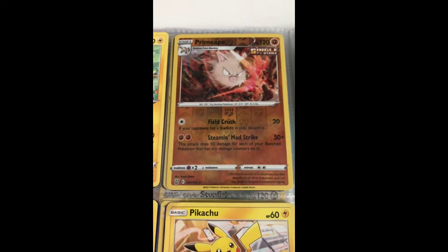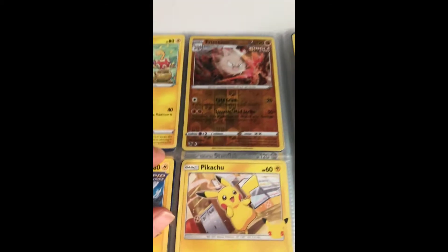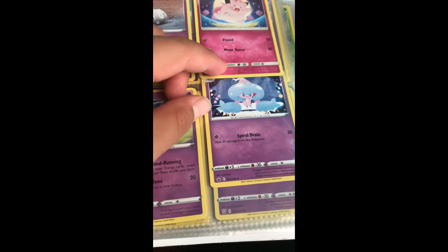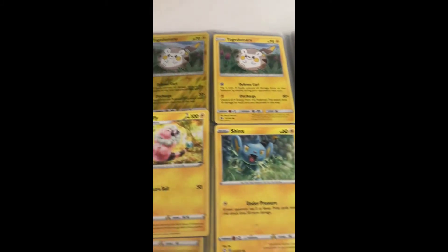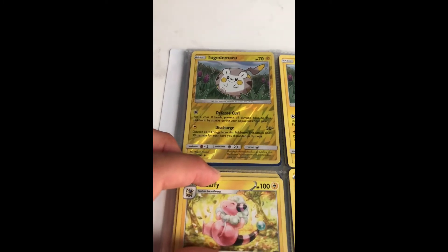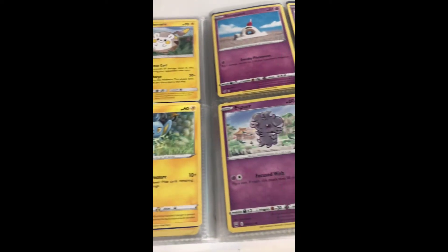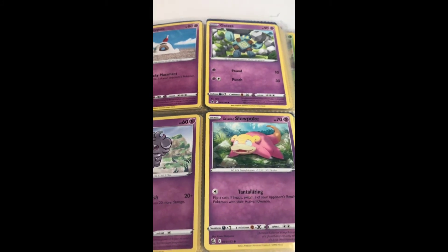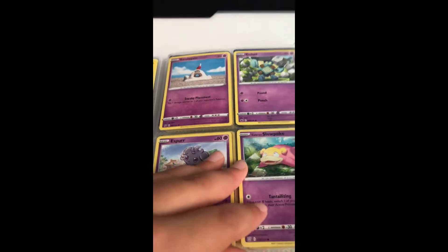I don't know how to say this one — Primape? Primape holo reverse — not bad, glittery. Nothing interesting here really. Holo reverse Togademeru, Flaaffy, Shinx, Espurr, Galarian Slowpoke, Gullet, and another one of those annoying Pokemon.